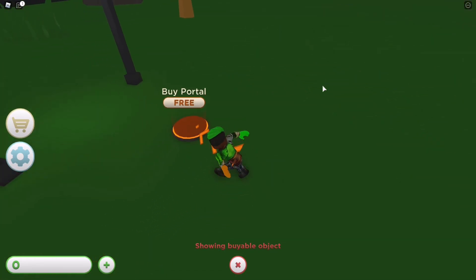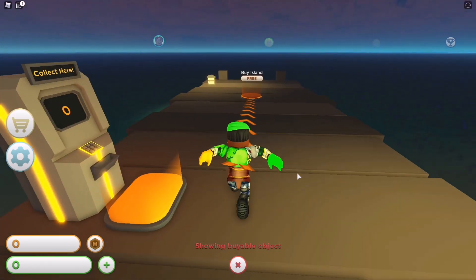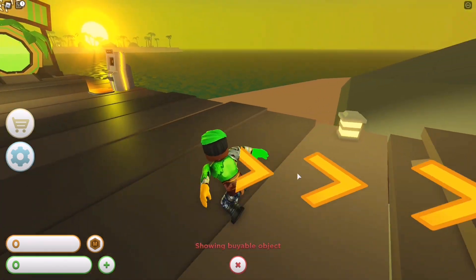That stuff there is game passes, but we're gonna buy the portal and then we're gonna walk through it. It's gonna teleport us here, so now we can buy an island.